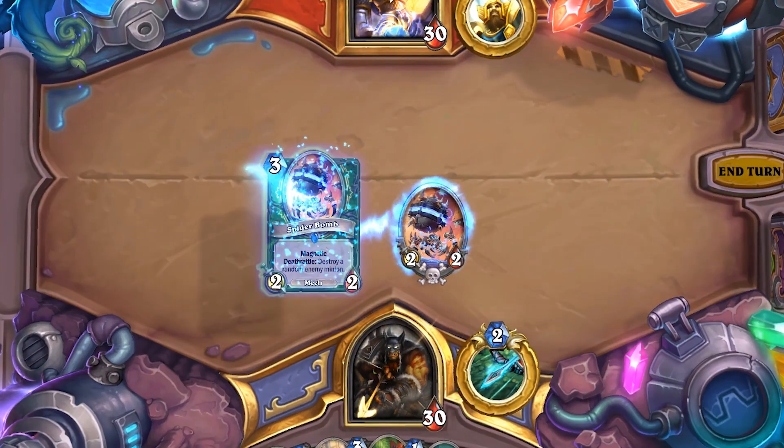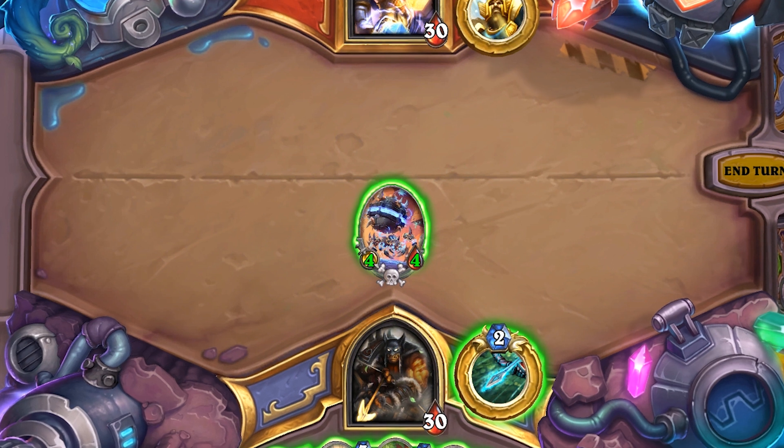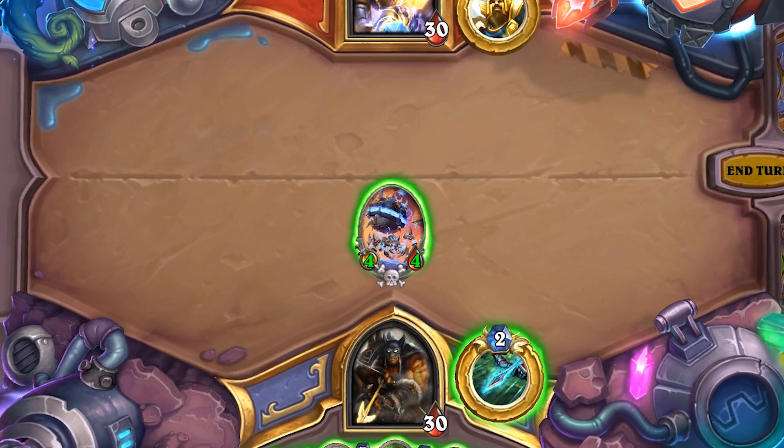Just how do you attach a Magnetic Minion? They work a lot like magnets in that they have polarity, because it matters which side of a mech you place them on. Placing a Magnetic Minion to the left of a mech already in play will combine both cards and have them share their attack, health, and abilities.